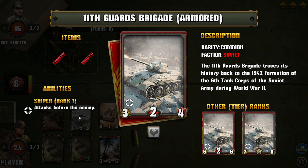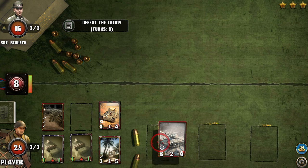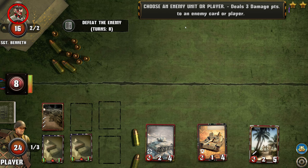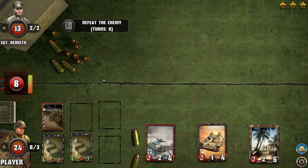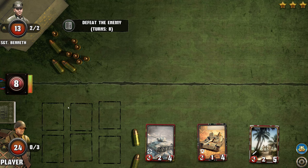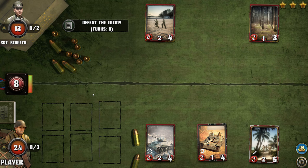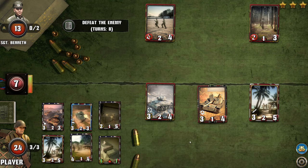I'm going to go with this card — the 11th Guards Brigade — and place it right here. I'll fill the whole board. I'll choose an enemy to deal damage to — the commander. Now it's the opponent's turn. My cards were in the support line and after the first turn they move to the front line. While in the support line they don't attack, only when you place them, if it's the special ability of the unit.